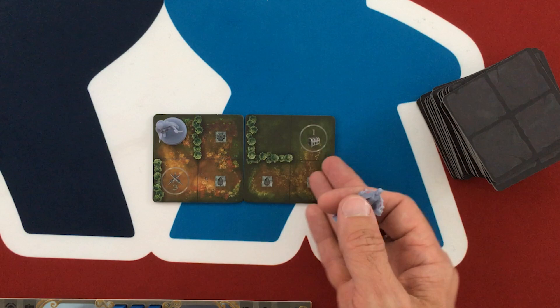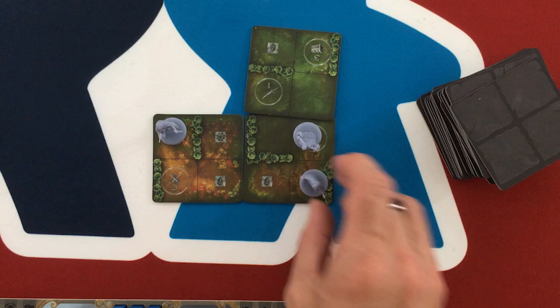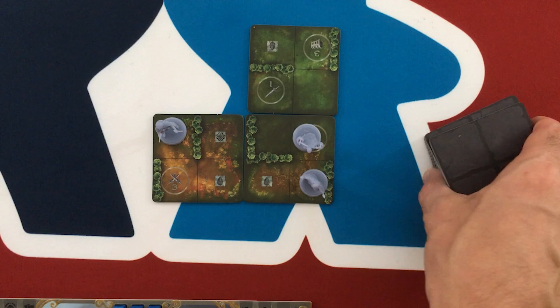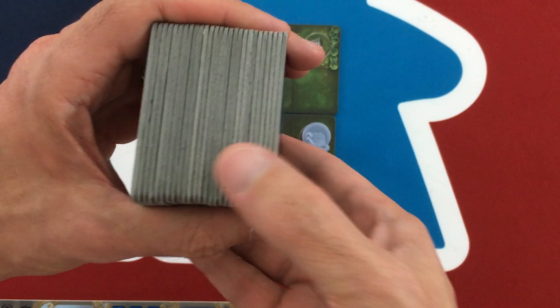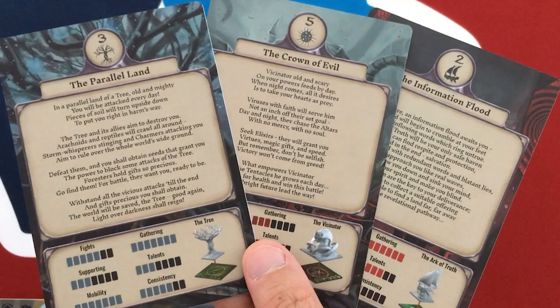When the second tile is placed, the second character comes out and can move and perform one or more actions. An action is generally picking up something, starting combat, or opening a treasure chest. Then the third tile comes out with the third character, and then you're all moving around. You can move through each other's spaces but can't end on them. You can spend an action next to another character to trade artifacts or give them a quest.